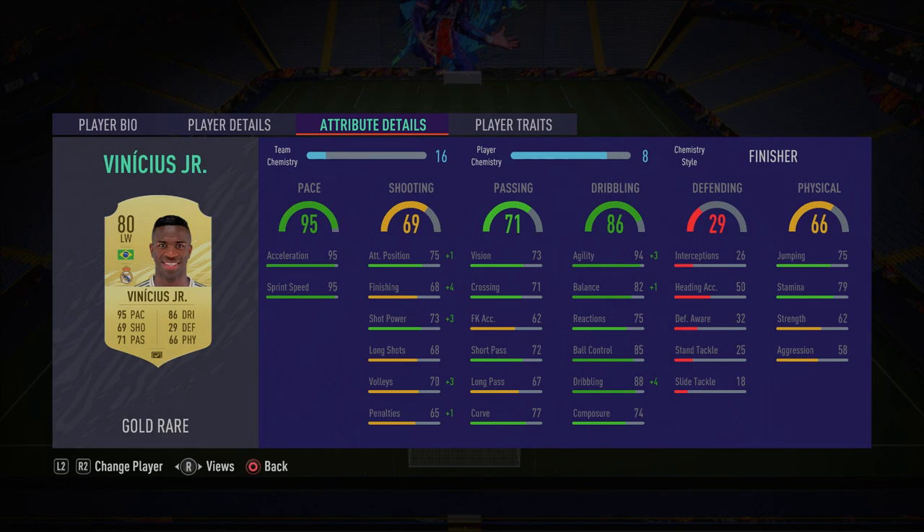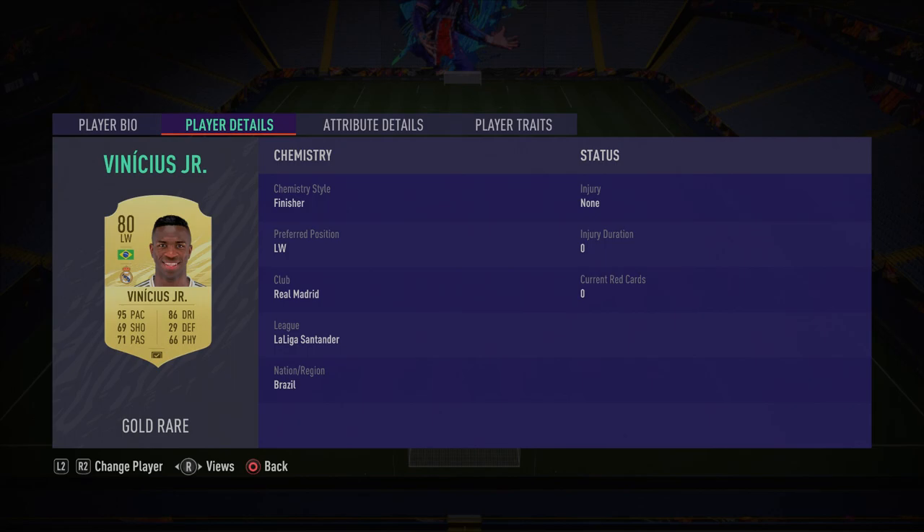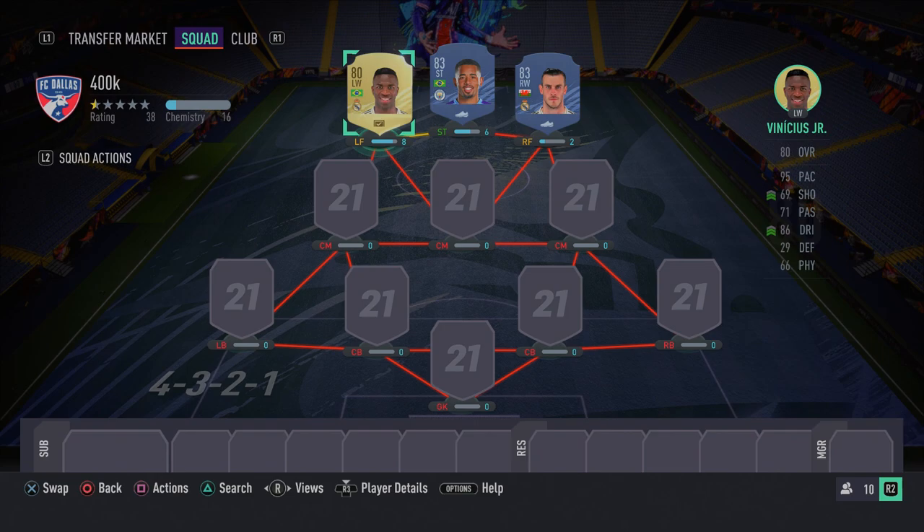If you haven't seen gameplay of Vinicius Jr, I'll leave a link to my 200k team video in the description — he was in that squad builder and I showed loads of gameplay. His finishing is so much better than 68 in-game, it's ridiculous — he's clinical. His dribbling is insane, his sprint speed is ridiculous. He's got five-star skill moves and four-star weak foot. When you use him you'll understand how insane he really is.